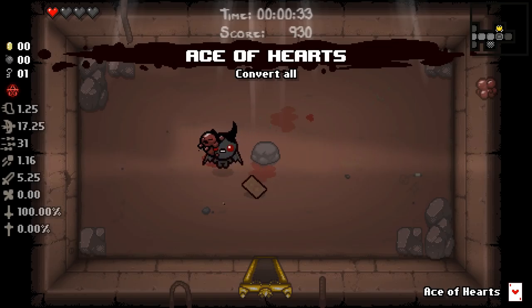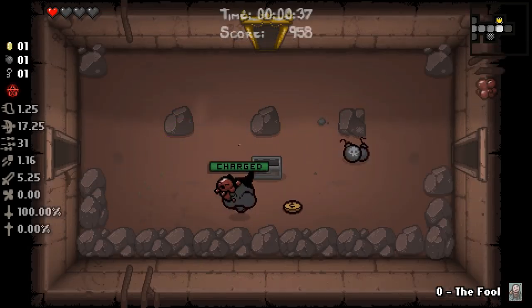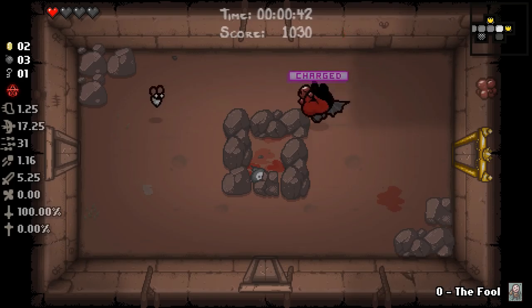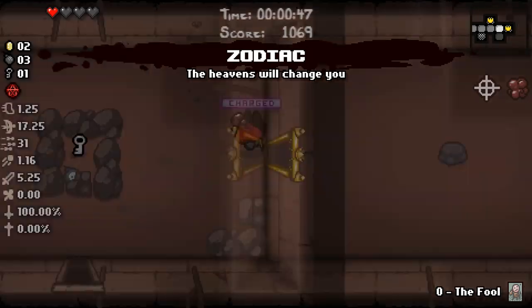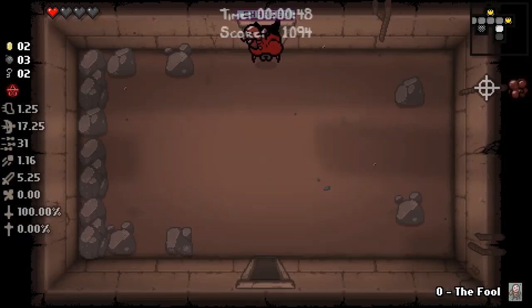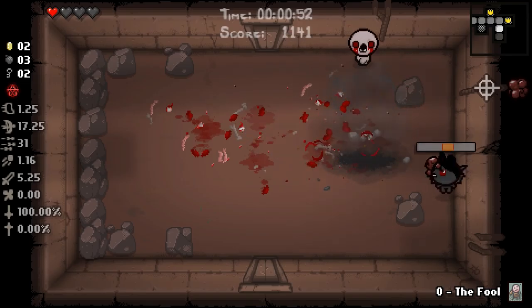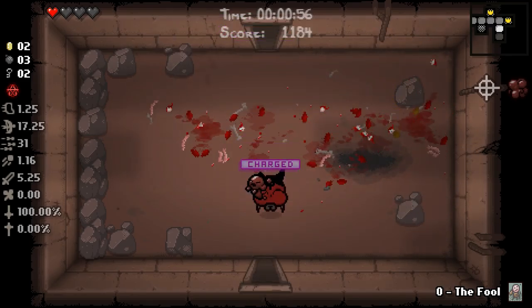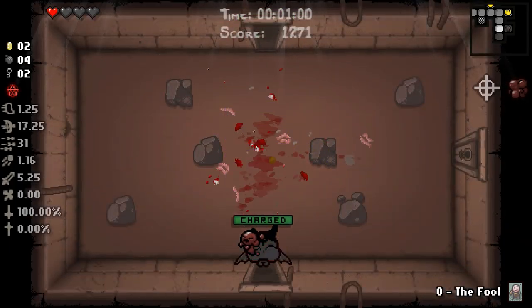We might just get HP from one of our item rooms and that'll allow us to take a deal. Get a Fool card - I think I'd rather have the Fool over the Ace of Hearts. We'll definitely take all that. Hopefully we can find a Tinted Rock at some point and make use of some of those bombs. We'll take Zodiac - I don't think it's a great item but it could be worse. I'm not sure what our Zodiac item is right now. It might be Capricorn?